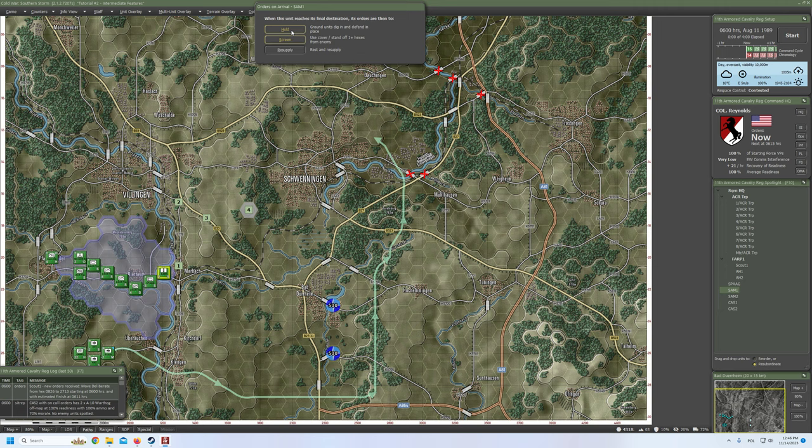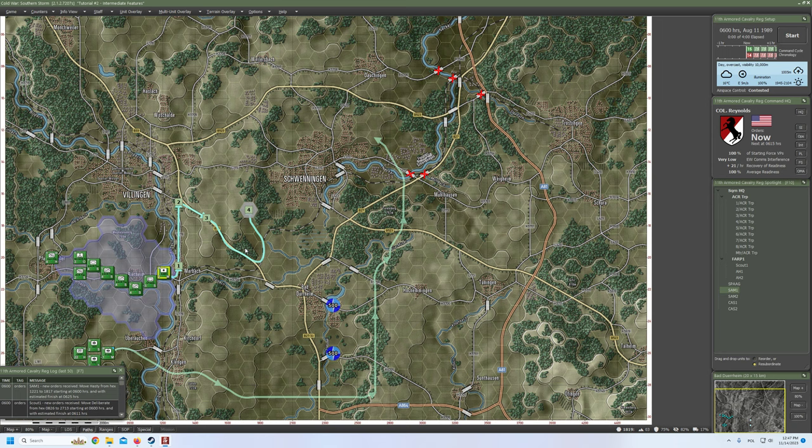Ground order: hold or screen? I think hold is better since I'm not planning to move those units, and the small bonuses for holding positions are more than welcome. You can see that ground units dig in and defend in place. I would like to see what kind of bonuses we get for it. Okay, that's an interesting buff.